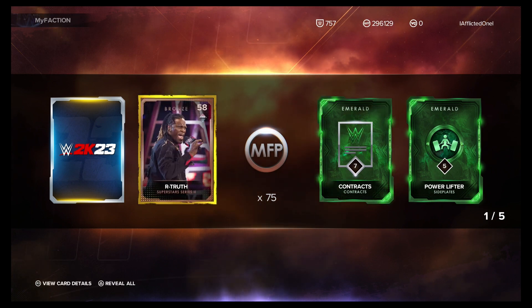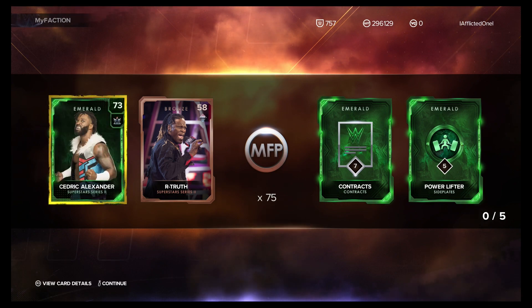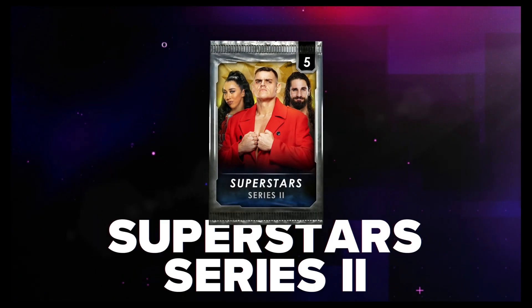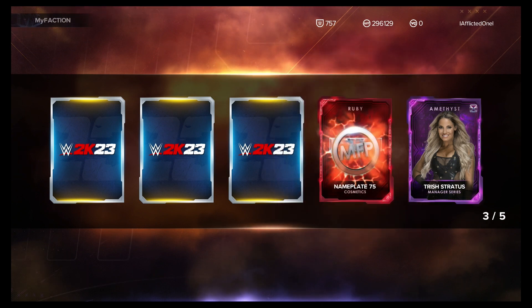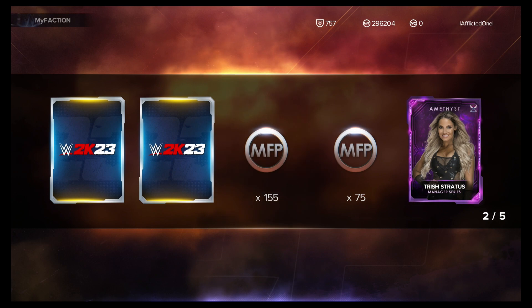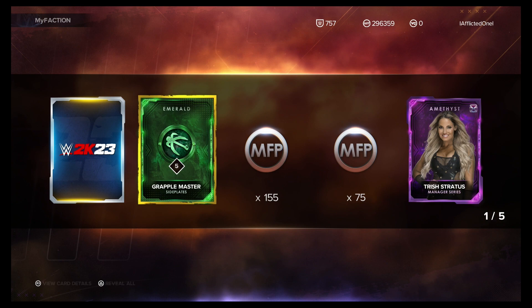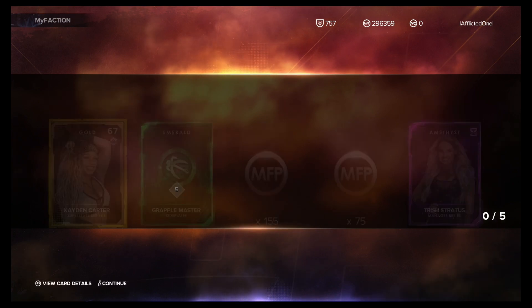Bronze R-Truth — it took me a moment to even realize that was a bronze card, the way the action thing is. You couldn't tell what color it was. And Emerald Cedric Alexander — we'll take them. Amethyst Trish Stratus — we'll take that, she's a good manager. Power and technical submission offense — I like both of those. And a gold Caden Carter. Take them.